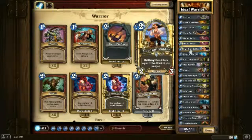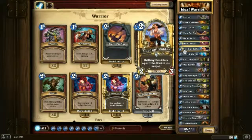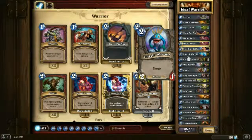Blood Sail Raider — this card can be really good. If you have Fiery War Axe out, it's a 5/3. If you have Arcanite Reaper out, it's a 7/3. Even if you just have to play it on its own, it's not that bad — a little depressing, but not the worst. Bluegill Warrior: play it, attack for 2. Done.